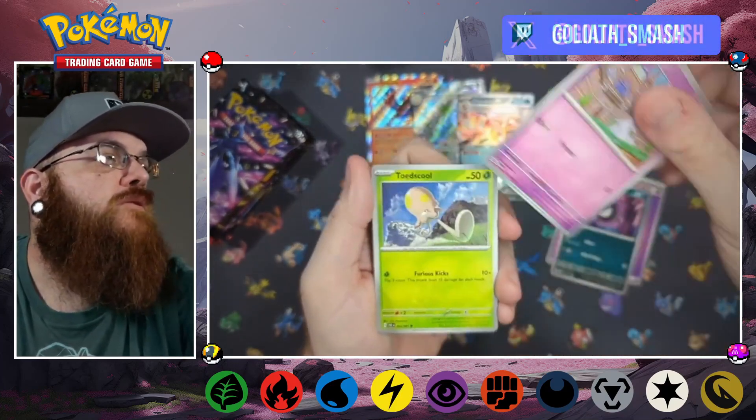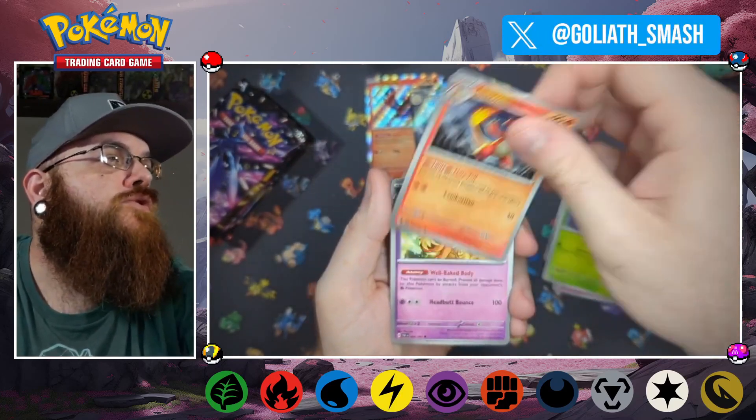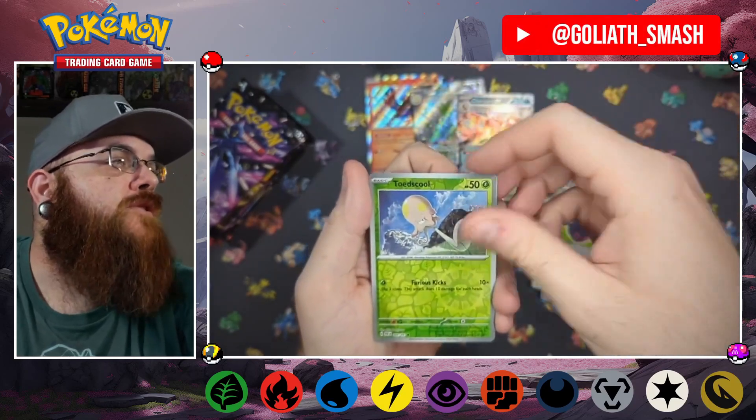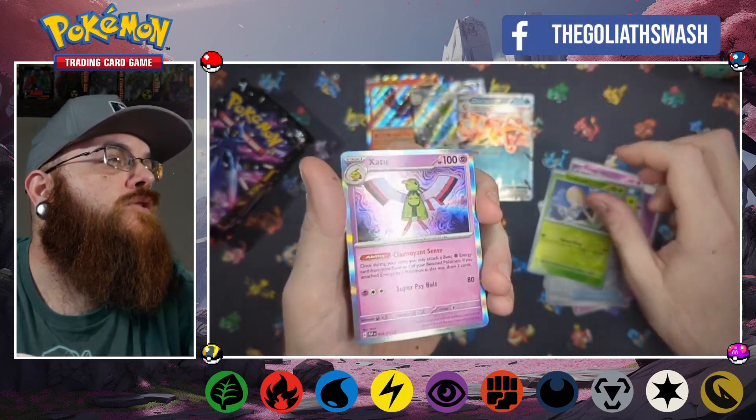Fifth pack: Execute, Ghastly, Raltz, Toadscool, Charmeleon, Dosh, Bun, Camerupt, Namona's Backpack, reverse Old School, reverse holo Xatu.